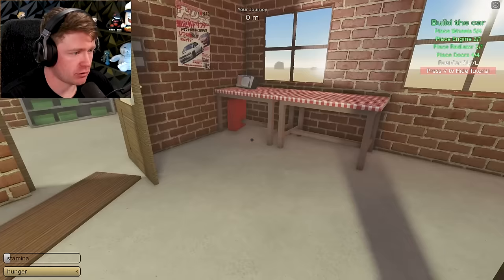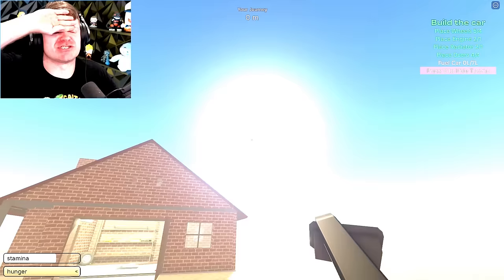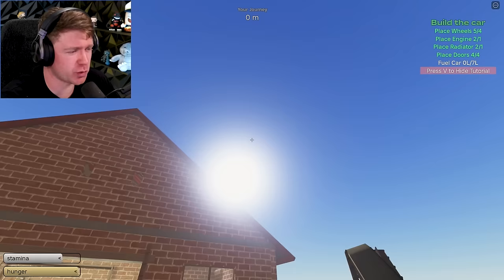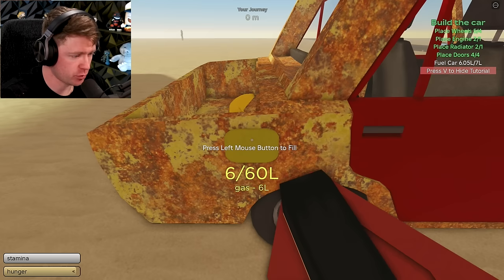Now what we need to do — let me go ahead and attach my other headlight real quick, because it does get dark out here. Later on, you will actually see that the sun does hurt you, but only during the eclipse. Like, it doesn't do any damage normally — you can just stare into the sun right now. Don't do that in real life, by the way. But when the eclipse comes, it hurts your eyes. Just trust me, you'll see later.